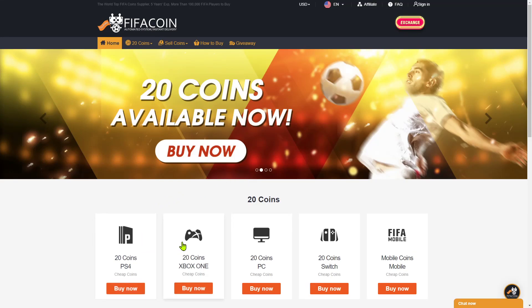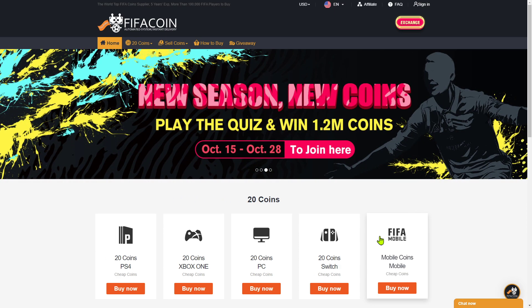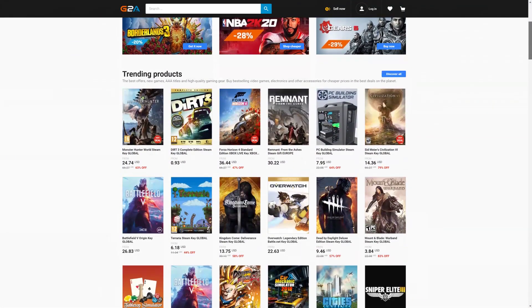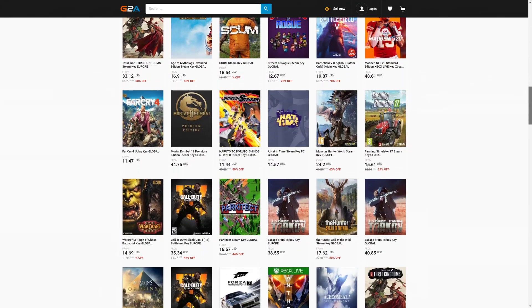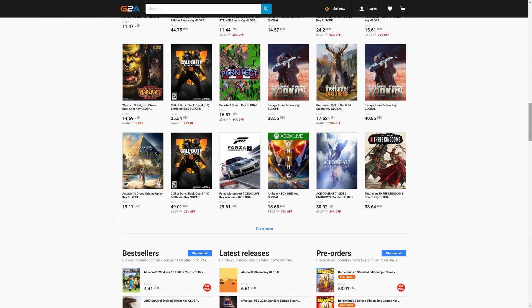Get your cheap and safe coins within 10 minutes from the cheapest place on the market — follow the link in the description and use the code CRASSY for a huge discount. And if you want to buy cheap game codes and prepaid Xbox and PlayStation cards, G2A is the place for you. Check the link down below.